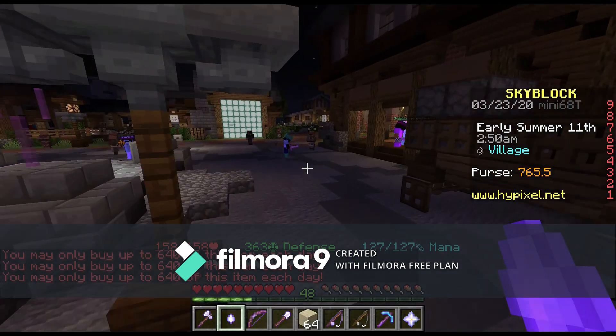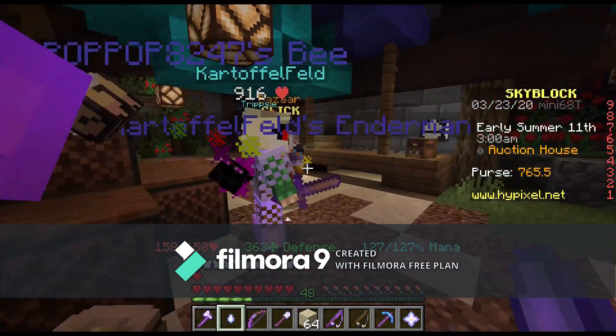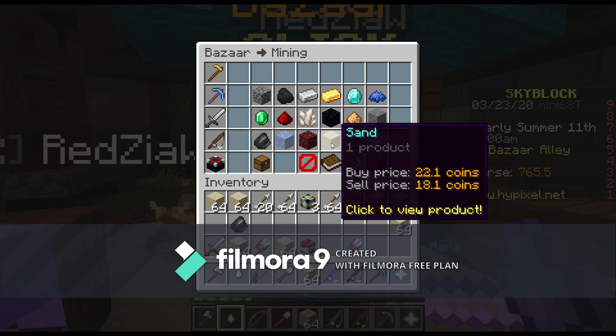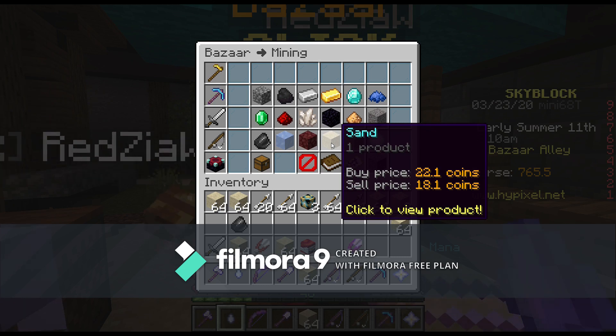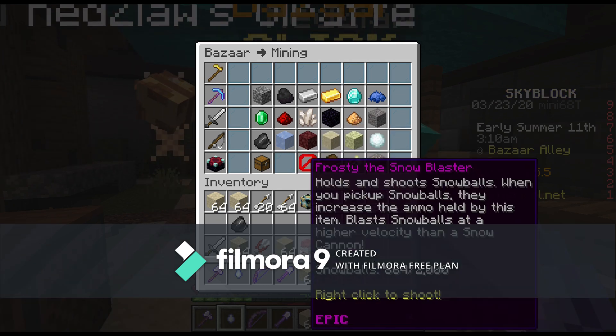Apparently I can only buy up to 640 of this item every single day, but this is a really good way to do it. Now you want to go over here to the bazaar. As you can see, sand — the sell price is 18 coins for one, and I can just buy it from the farmer for 8 coins.